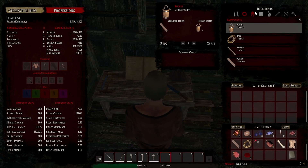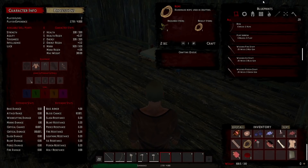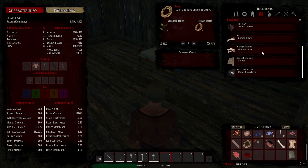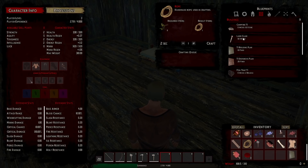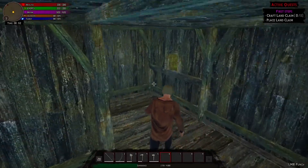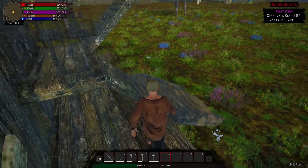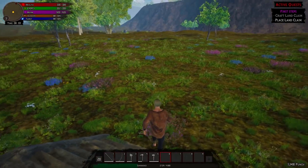I went ahead and gathered a bunch of wood because you need a lot of it for the land claim block. Now I just have to find it — I think it's in my inventory. Nope, not there. There it is. Like I said, 50 wood — super duper expensive. I already had about 40 something wood on me.